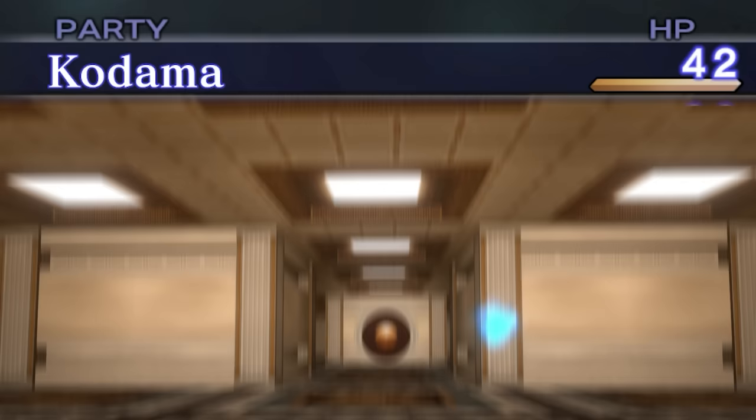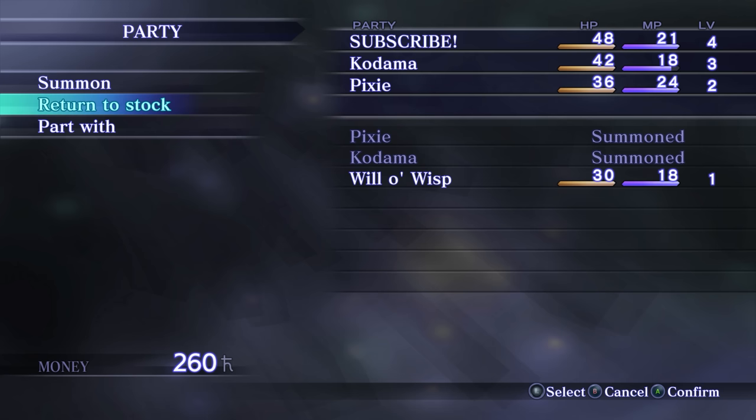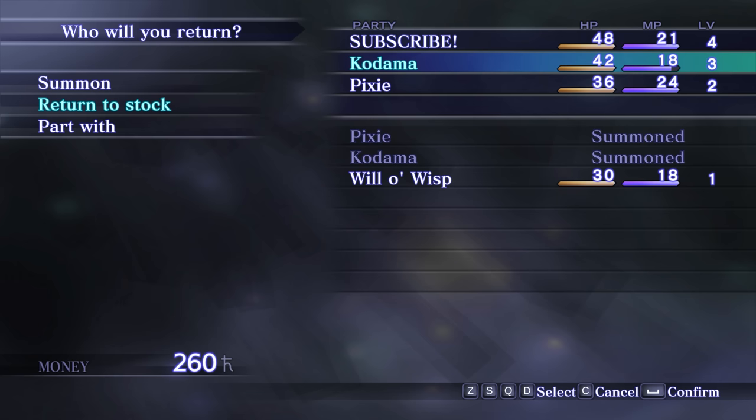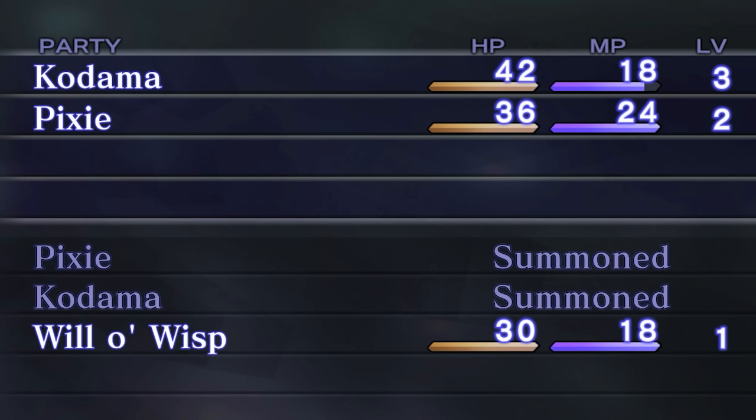To perform this glitch, you will need at least two demons — for this example, I'm going to use three. With three demons, you need to make sure you have two demons summoned in your party and at least one unsummoned demon in your stock. Once that's done, you open the menu, go into the party tab, and select Return to Stock. Then you use your mouse to bring the cursor on the screen and hover over one of the demons in your stock. With either your controller or keyboard, you spam down and A repeatedly. If you did it right, after clicking the button to back out of the Return to Stock menu, the party info will update and Demi-Fiend will be dismissed.